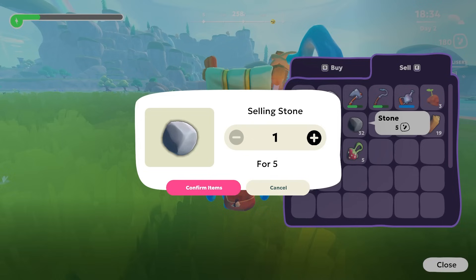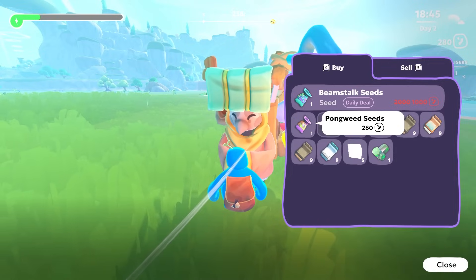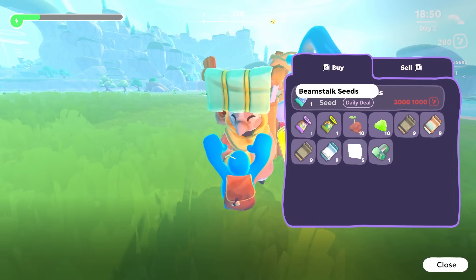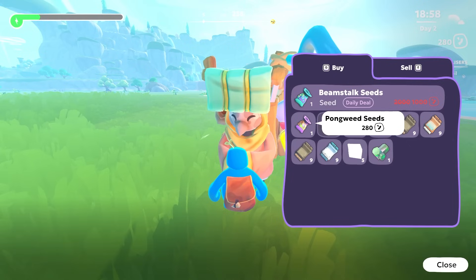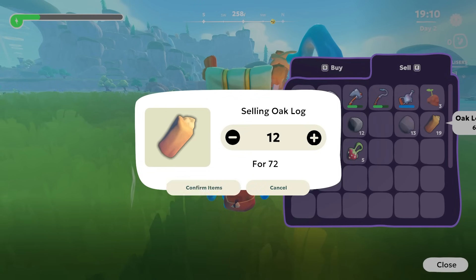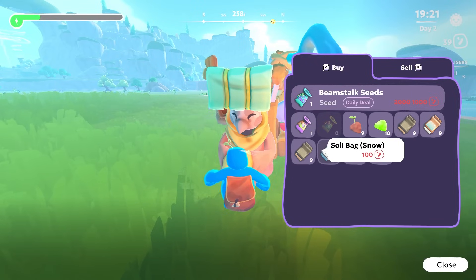Maybe my shiny boinger too. I'm going to sell this guy loads of rocks — that's a good way to get some money. I'm going to buy his pongweed seeds. Oh, beamstalk seeds — a thousand bucks. Let's get the pongweed. I think I got the wrong ones. Buy some of my wood. This guy's stuff is really expensive — why are you ripping me off?